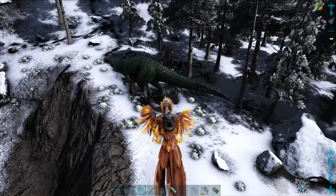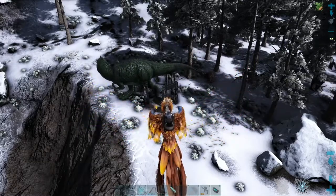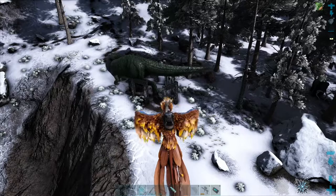Now we are ready to tame our Giga. I very much recommend taming the strongest dinos with shocking tranquilizer darts for fast taming. If you want to know how to craft the shocking tranquilizer darts, please watch the video in the card in the top right of this video.